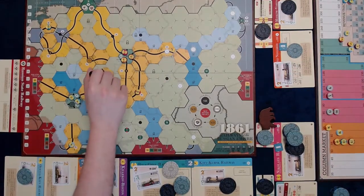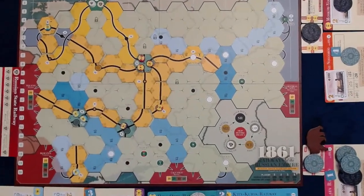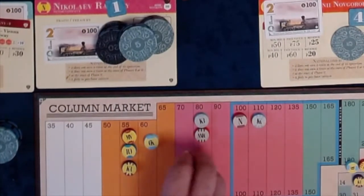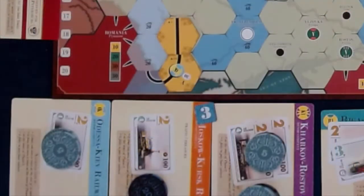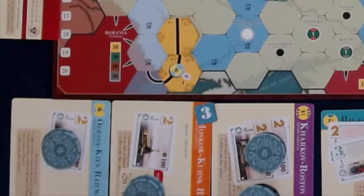The MK is next — it lays a gentle track at G9, runs the trains for $90. Stock price goes up to $70. It pays the $5 loan interest and then purchases Private 1 from Player 3 for $30. It does not purchase a train.